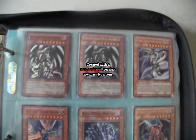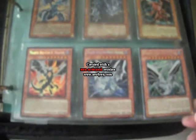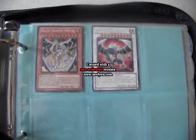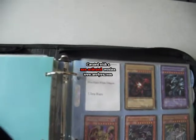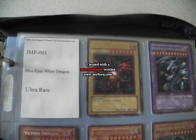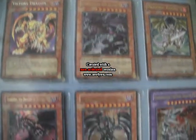Moving on to the premiums — thankfully I have all of these. Beautiful Malefics. I am sorry this is so out of focus. Now for the Shonen Jump Magazine, GX Magazine, and Yu-Gi-Oh! R Magazine promos — quite a mouthful.